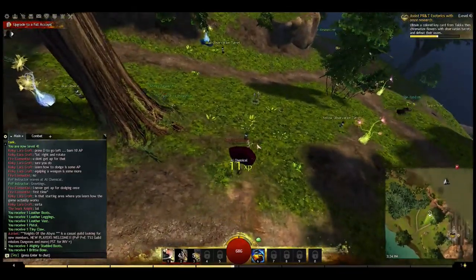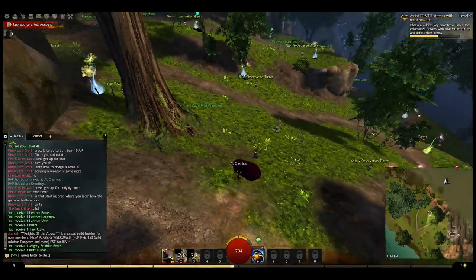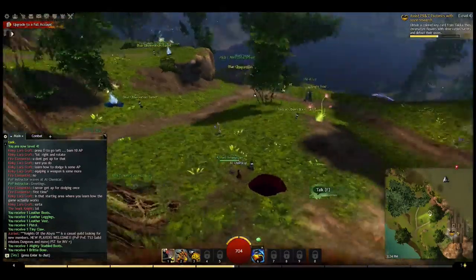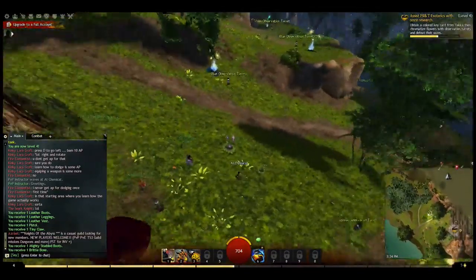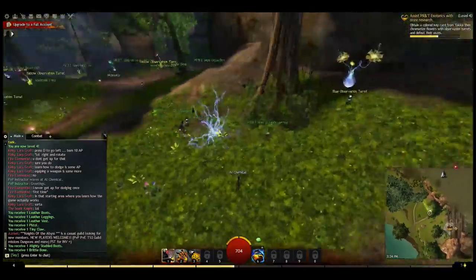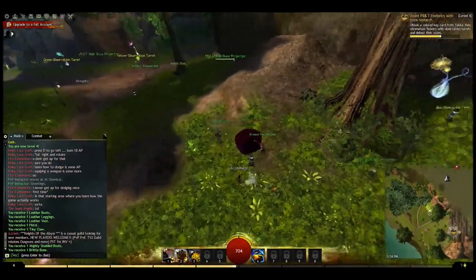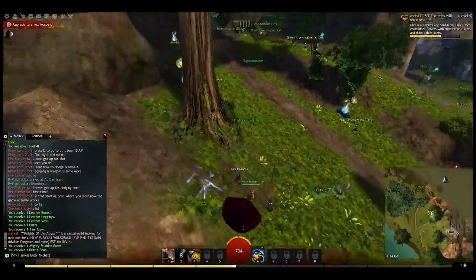The third attack is called Blunderbuss. The closer you are to the enemy, the more damage it does — it also does bleed. So the closer you are, the longer it bleeds, causing more condition damage.